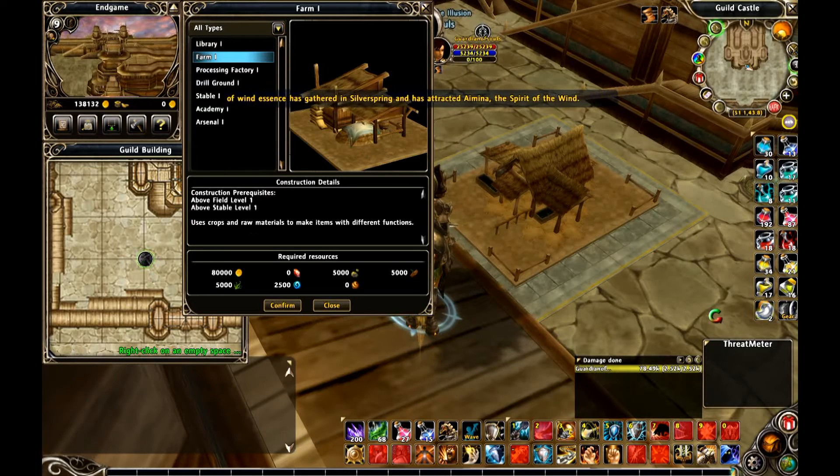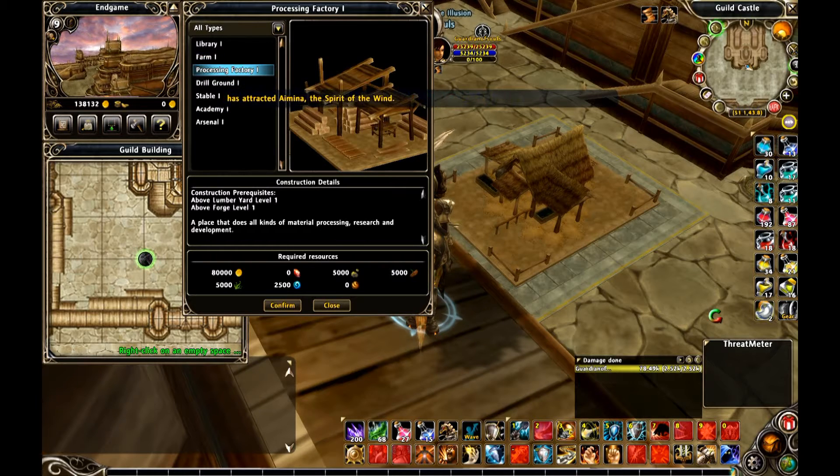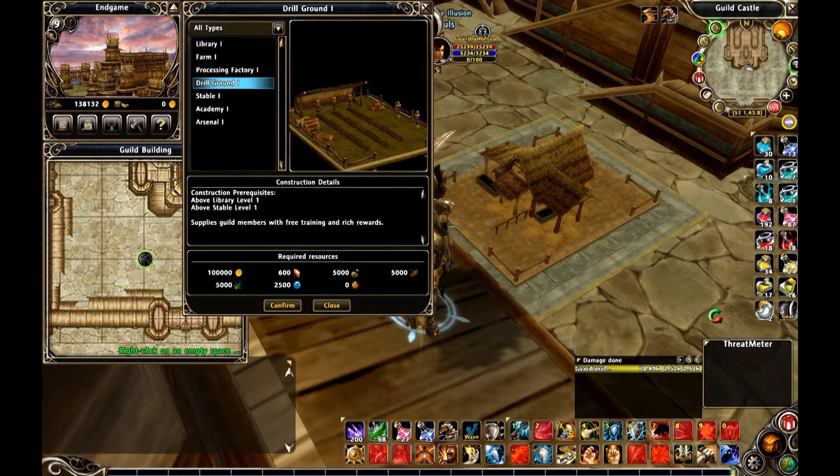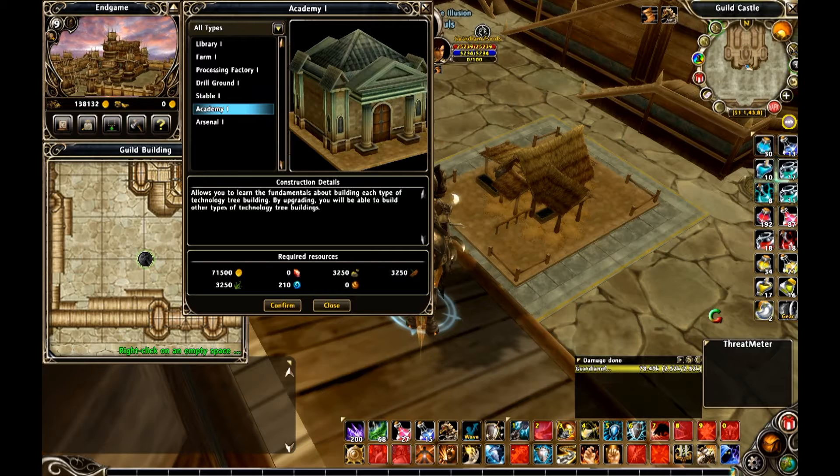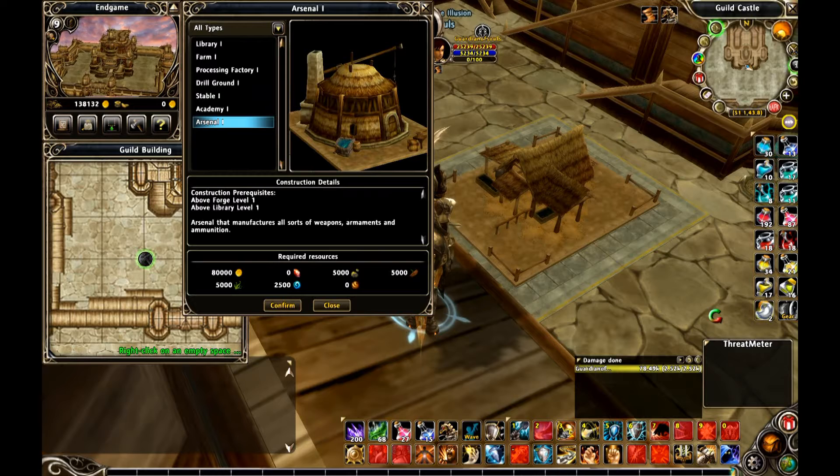Just to remind you, according to the wiki, a lot of these buildings are still broken — they cannot be built. Most guilds will have their field, forge, and lumber yard at level three, and their library at level one because they're very expensive. Luckily we have a level two library. And if they ever put in guild stones, we'll be in good position to make the academy level four and make the other things level four as well.